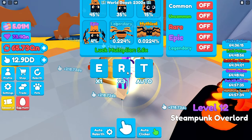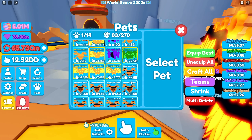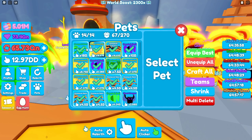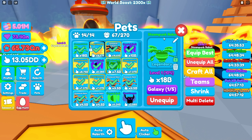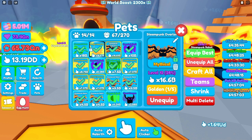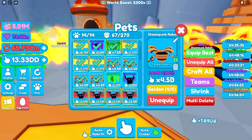I've been hatching this egg for a little bit and got a few pets here and there. We got a bunch of steampunk robots — let's craft all and see what we've got. After equipping the best, it looks like the steampunk robot is actually our new best pet on toxic tier, doing 18 billion. We also have the mythical steampunk overlord doing 16.6 billion, and a bunch more steampunk robots chilling down there, though we don't have them golden.